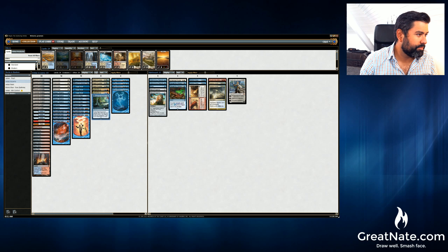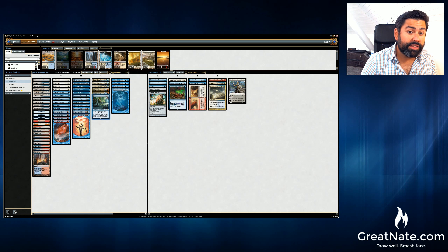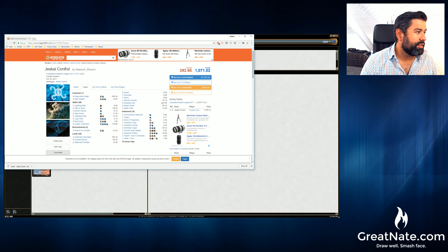Okay, where was I? Jeskai Azcanta. I wanted to say thank you to — I think it was Will Comper, I'm probably mispronouncing that, so I'm sorry. I wanted to say thanks, Will, for sending me this list, I probably wouldn't have seen it otherwise. This list comes from Jonathan — I'm assuming it's Jonathan Rossum because the username is Awesome Rossum. I like the name. It's kind of similar to Great Nate. Awesome Rossum, Great Nate — sounds like a duo or some kind of team.